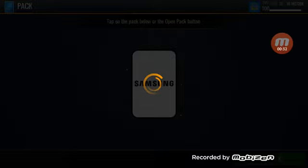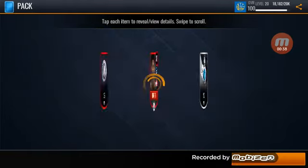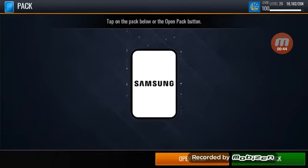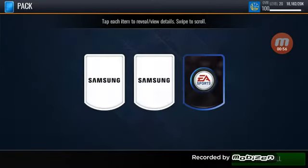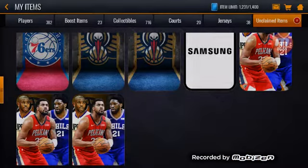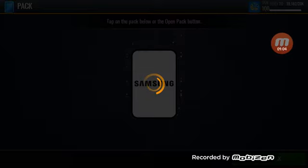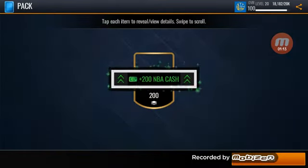Let's see what this first one has - finally loaded, gives us Deandre Hunter and some warm-up points. Next pack - I think one of these guarantees us 200 cash, but these are pretty slow to open right now. Evan Fournier in that one, and in our final Samsung pack we get our 200 cash.